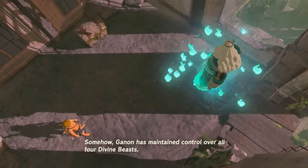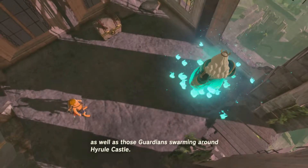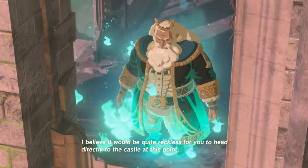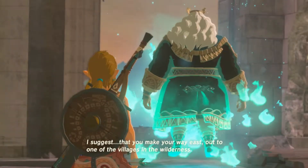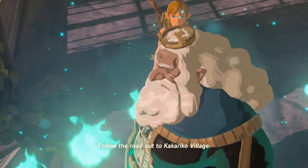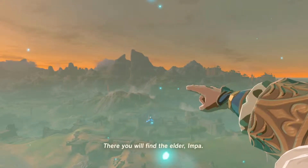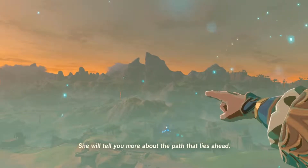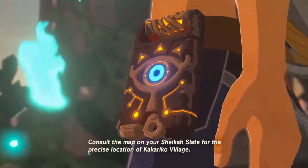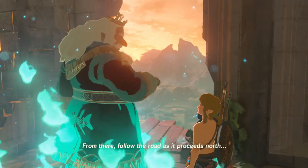Somehow Ganon has maintained control over all four Divine Beasts, as well as those Guardians swarming around Hyrule Castle. It would be quite reckless to head directly to the castle at this point. Make your way east to one of the villages — follow the road to Kakariko Village. There you will find the Elder Impa; she will tell you more about the path ahead. Follow the road past the twin summits of the Dueling Peaks, then proceed north.